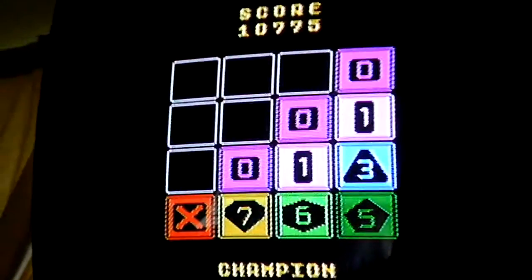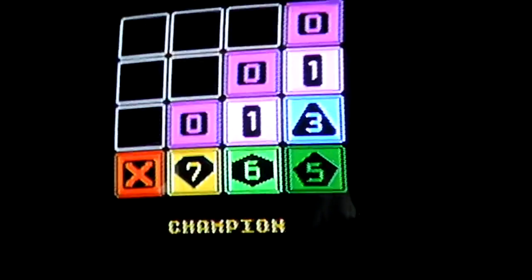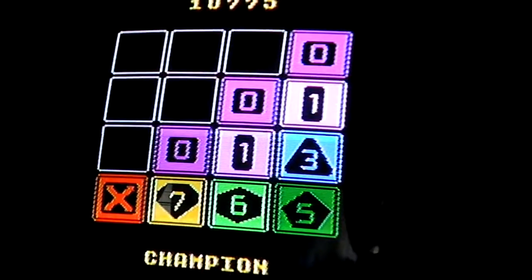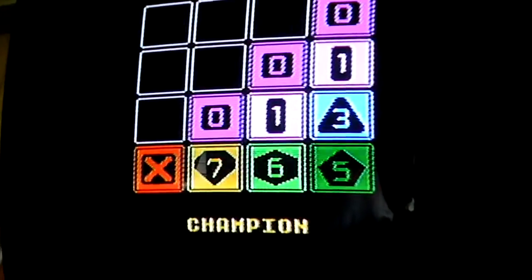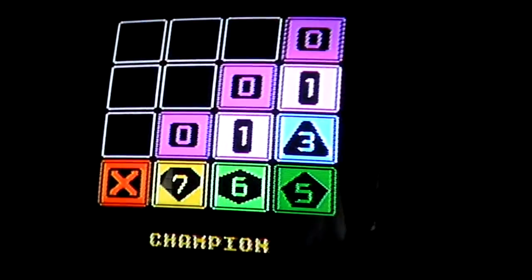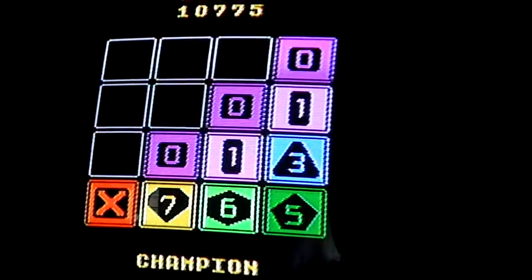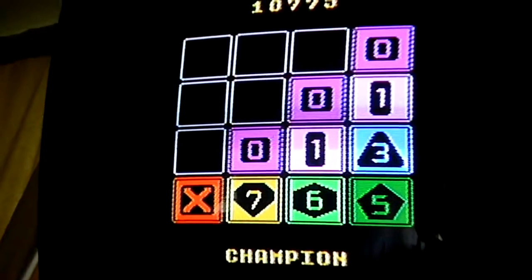Interesting situation we've got here. You notice the X7, 6, 5 — then we have a 3. Now one thing that's really risky right here is I've got to shift that second row to the right. But there's a slight possibility when I do so that it's going to spawn a new tile where that 3 is. I'm trying to line these 1s and 0s up on the left-hand side, drop down, to form a 1, 2, 3 at the far left of the row. I'm hoping that next tile doesn't spawn where the 3 is.